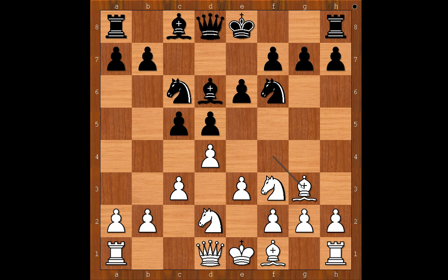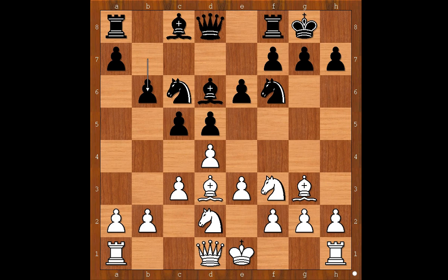Nf6, Nbd2, Bd6, Bg3. Play with the black pieces castled kingside. Bd3, b6, Qe2. White is not in a hurry to castle.